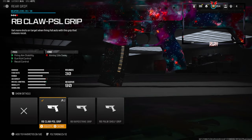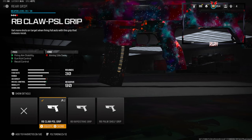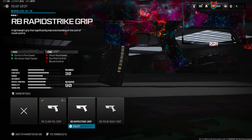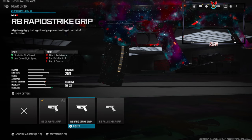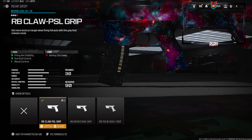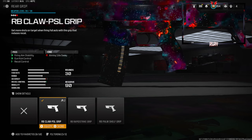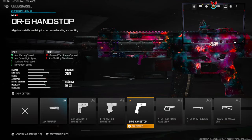This is where the depending-on-how-you-want-your-build part comes into play. I've been seeing a lot of people use the RB Rapid Strike grip recently, but that's only if you're using a stock on your MCW and taking off the underbarrel. Personally I like to keep the underbarrel on and use the RB Claw PSL grip — this gives you firing aim stability, gun kick control, and recoil control. You do lose a little bit of aiming idle sway.